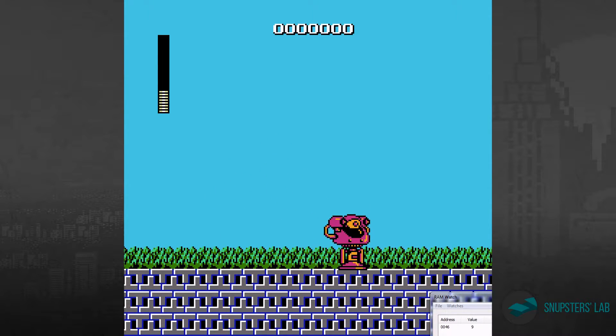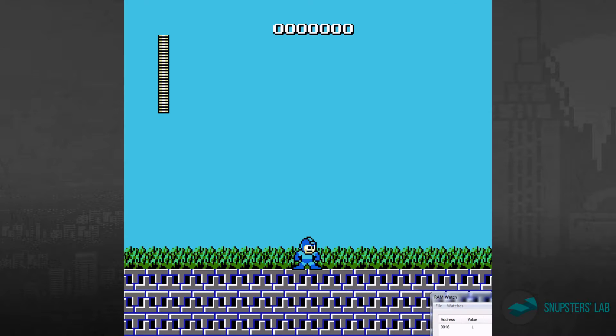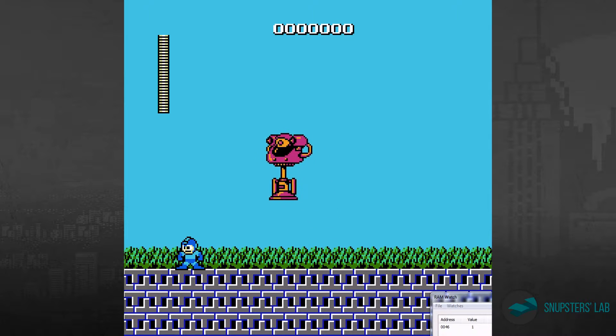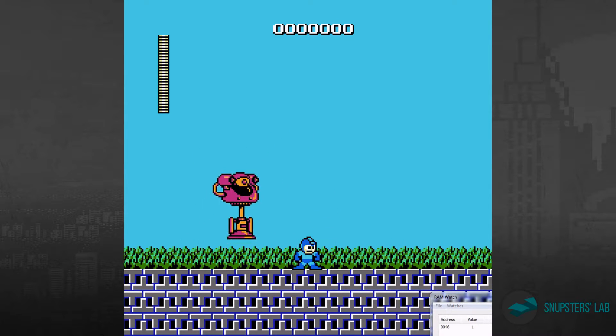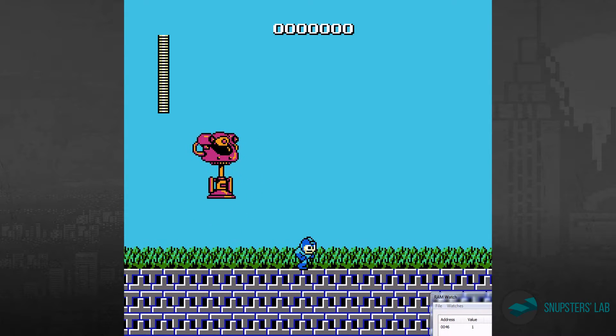Let's see what happens after I change some of the values. I've locked the value in at one — it just can't change. Every time it tries to update, it'll return a value of one. The idea here is that if big eye is truly random, or based on the random number generator, he'll always do the exact same jump. Nothing you do — jump, shoot, or anything like that — will have any influence on how he behaves. So let's see what happens. High jump. I think it's pretty clear that he is stuck in this mode and will probably not change.